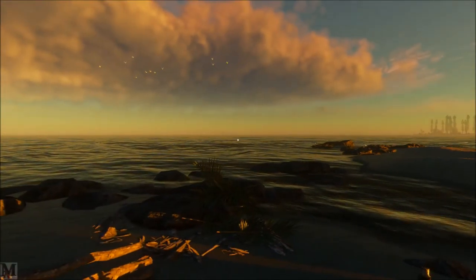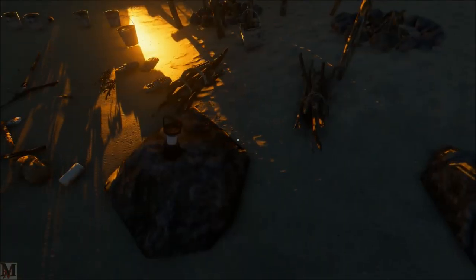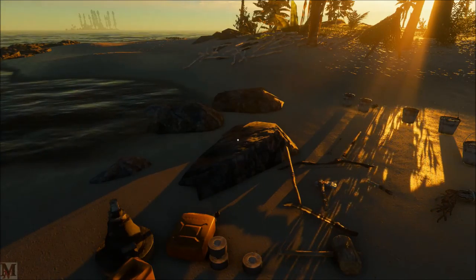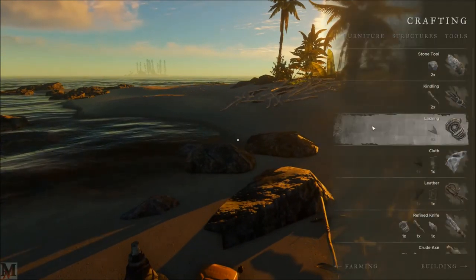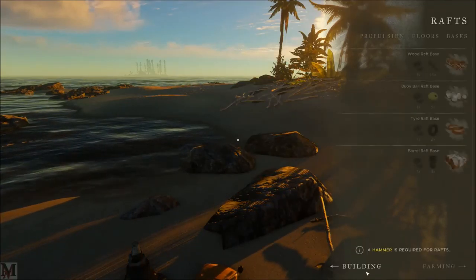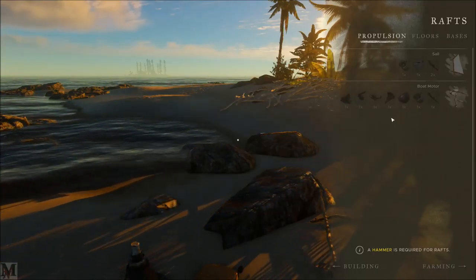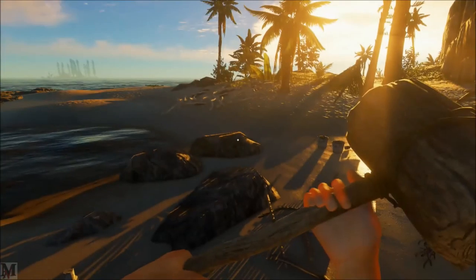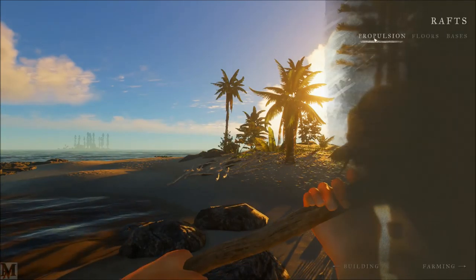Alright guys, we are back at home base. It is early morning. I did a little bit of research and we can actually put more bases onto our raft, and I want to do that. I also want to throw an engine on there. I figure we can come back and make the engine here, and since it only hopefully takes up one spot, we could just carry it in one spot — because, you know, they were nice enough to take away six of our inventory slots, which was real freaking genius.